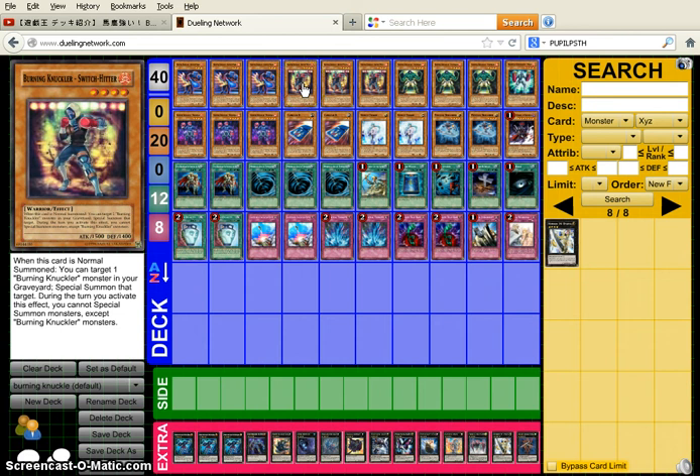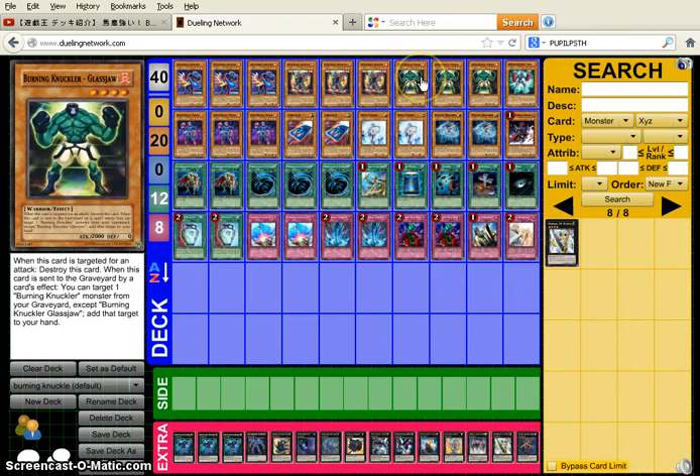Triple Burning Knuckle Switch Hitter — when this card is normal summoned, you can target one Burning Knuckle monster in your graveyard and special summon that target. During the turn you activate this effect, you cannot special summon monsters except Burning Knuckle monsters. This card is like your Heroic Double Lance of the deck — you summon it, get a monster back, XYZ. Simple.